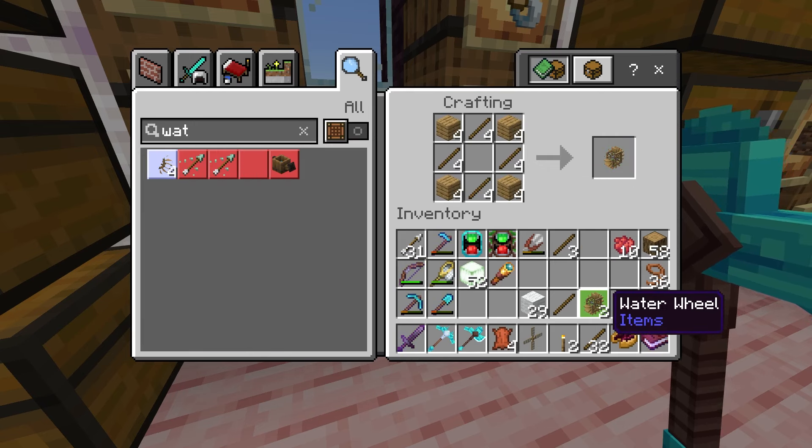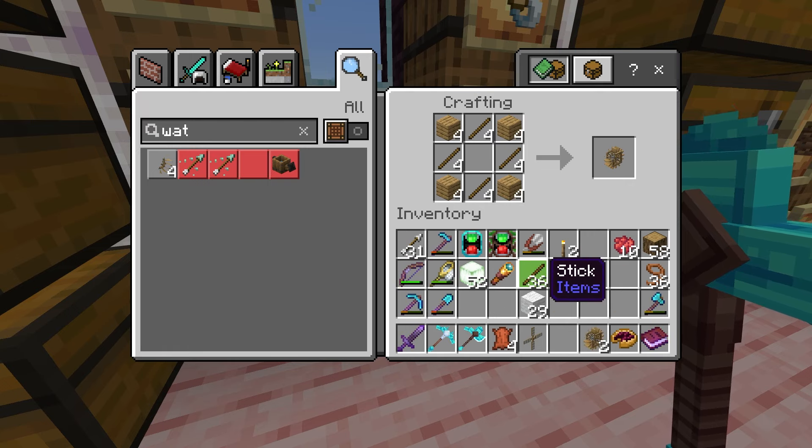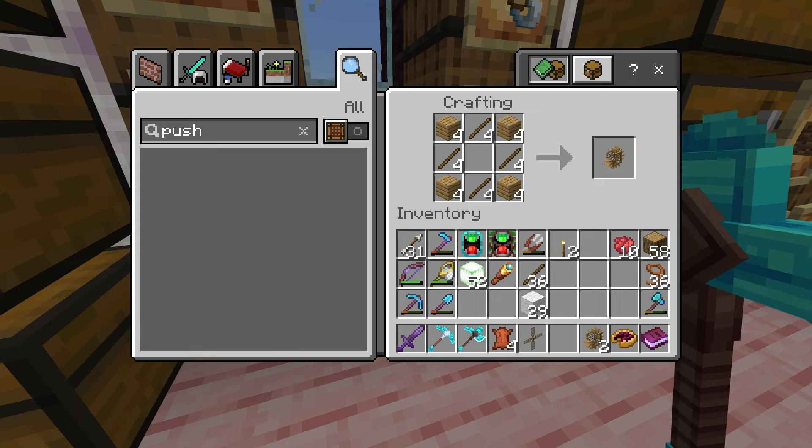We got two water wheels. So I guess let's head over to the farm. Actually, should we make some plushies first? There's just so much. What do you guys want to see first, or what do you guys want me to feature? What are you interested in?